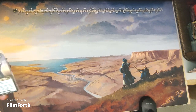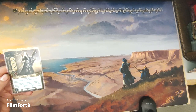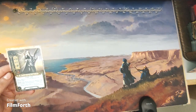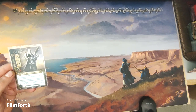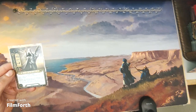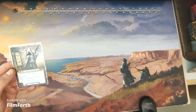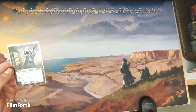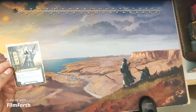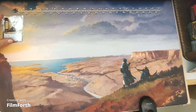The first hero is Círdan the Shipwright. He's a 12-cost spirit hero with four willpower, two attack, two defense, and four hit points. Noldor and Noble: draw one additional card at the beginning of the resource phase. After drawing cards at the beginning of the resource phase, choose and discard one of those cards — not any card from your hand, only the ones just drawn.